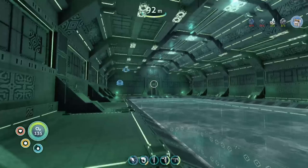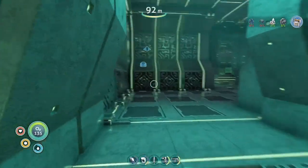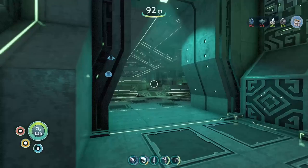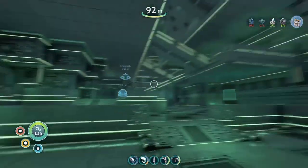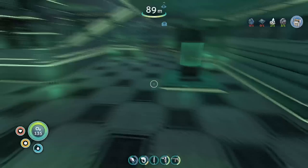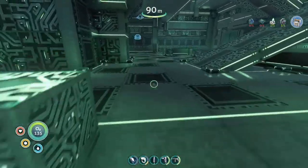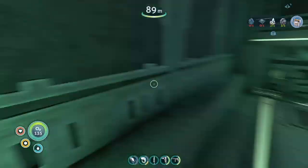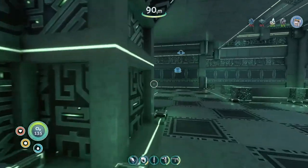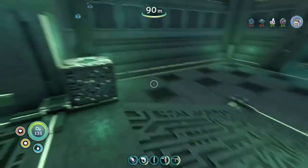I can get up here - let's see if that looks like an opening. Another one of those rooms, looks like a maze. Don't really want to miss anything, because if there's something important or anything helpful, I don't want to just run past it. There's another ion cube - no idea what to do with those, by the way.